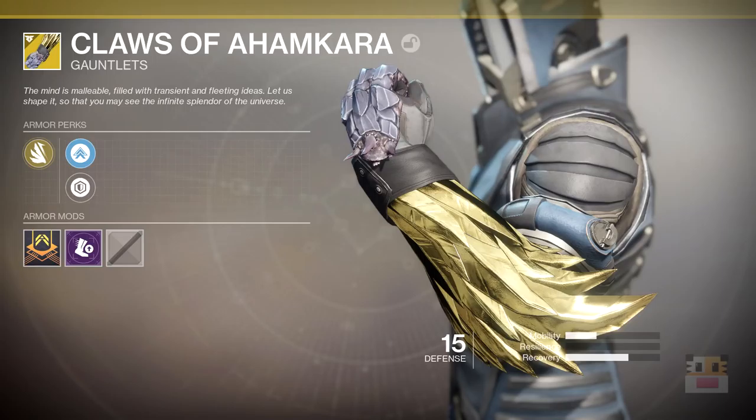Coming up next is the Claws of Amcora, Warlock exotic returning from Destiny 1. The motto reads: 'The mind is malleable, filled with transient and fleeting ideas. Let us shape it so that you may see the infinite splendor of the universe.' In the previous game, it gave you an additional charge for all Warlock charge melees — very nice for things like Flame Shield in PvP. In Destiny 2 you cannot two-shot melee people, but maybe with another melee charge you might be able to sometimes. The armor perk has a picture of wings and an arrow — perhaps this has to do with Warlock Glide, making it more effective, going faster or lasting longer. We'll have to wait and see.